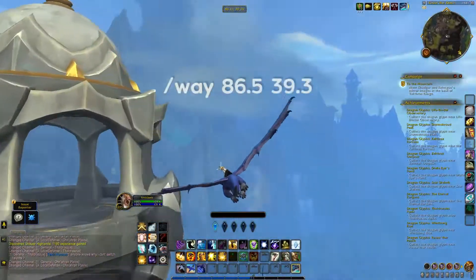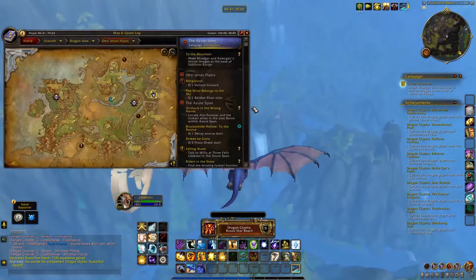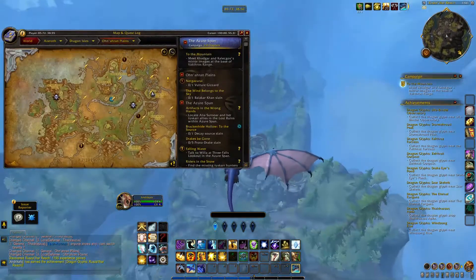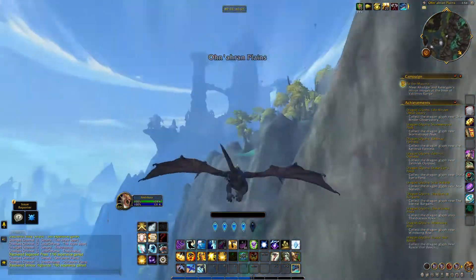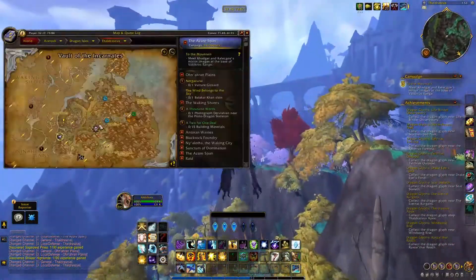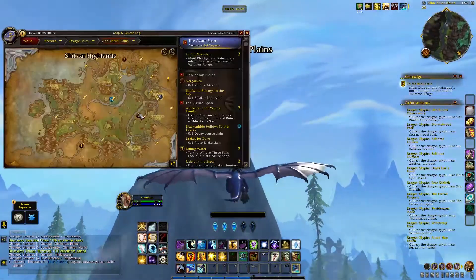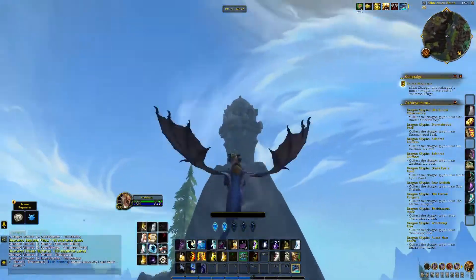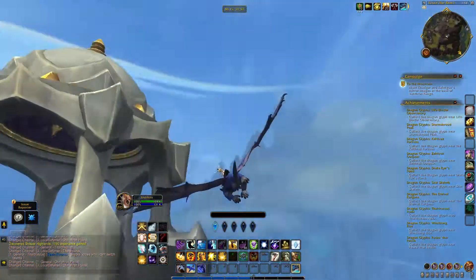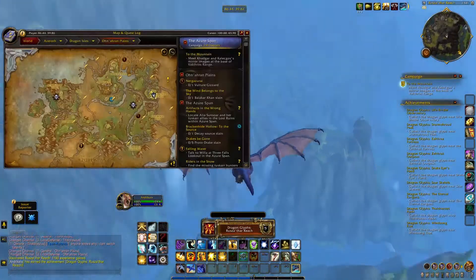Now moving on to the fifth glyph. This one is located at the northeast side of the map at Ruzathar's Reach. This one is on top of a tower and I tried to approach it from Thaldrasus. The reason I chose to go from that direction is because Thaldrasus is on a higher level, so it helped me get to the top of the tower in one swoop without having to make a lot of stops.